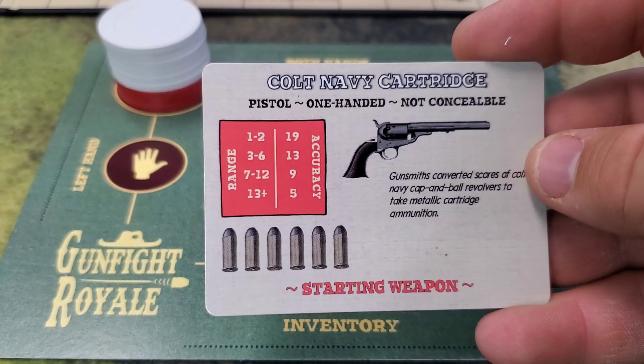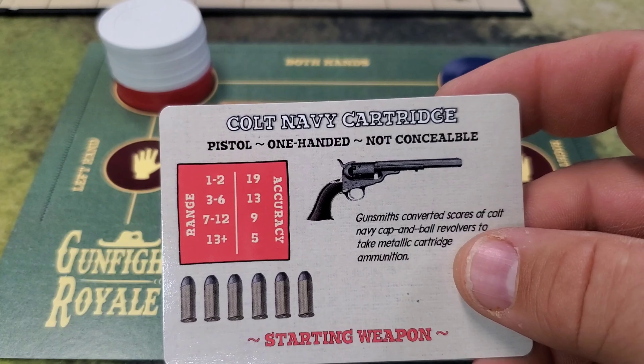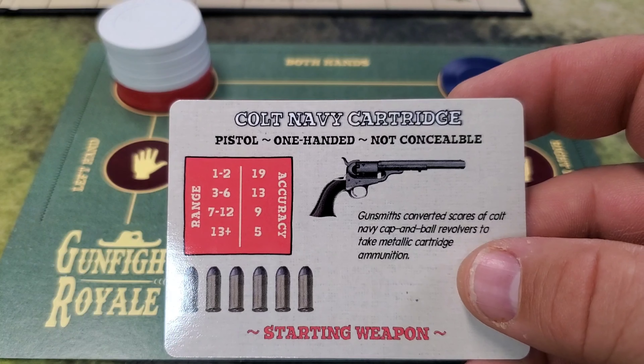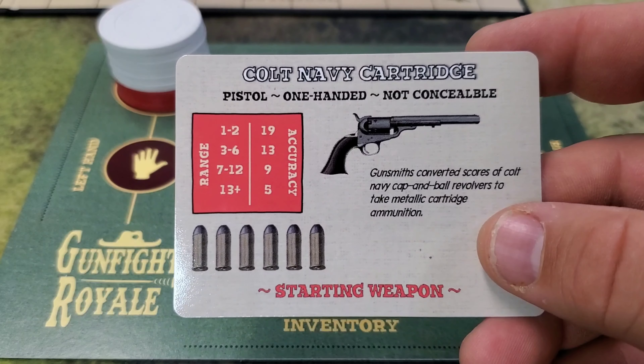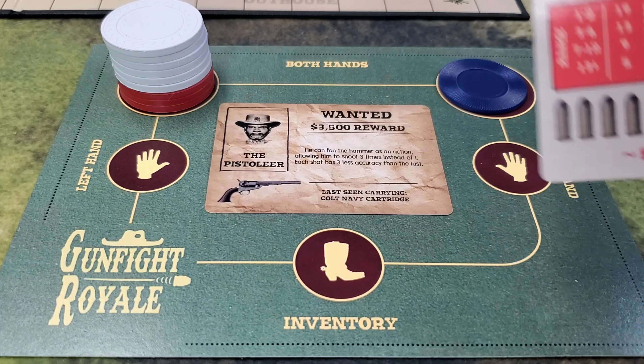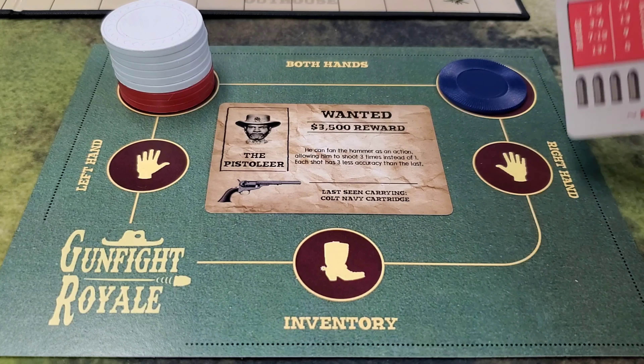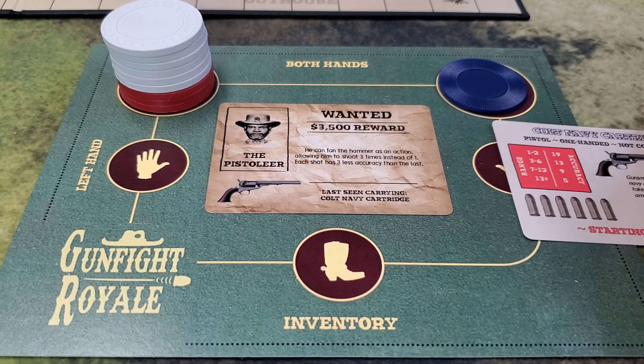Give each character their starting weapon out of the red starting weapons deck. This character gets the Colt Navy cartridge, which is his starting weapon. He can put it in either his left hand, right hand, or his inventory, because it's a one-handed weapon. He'll start off with this weapon in his right hand.